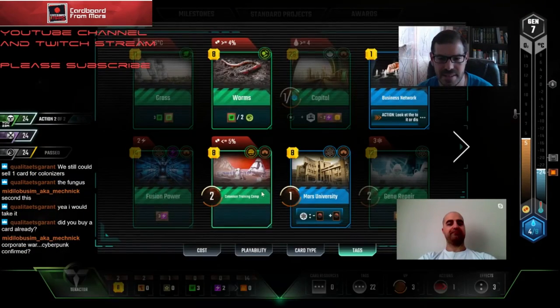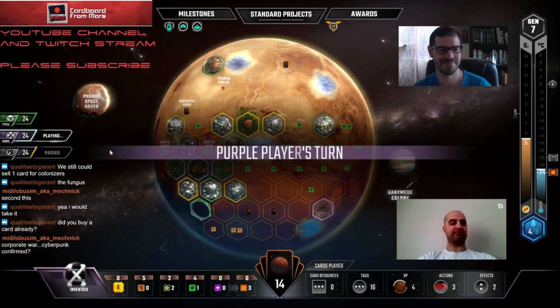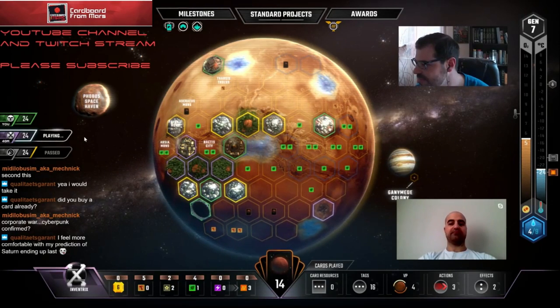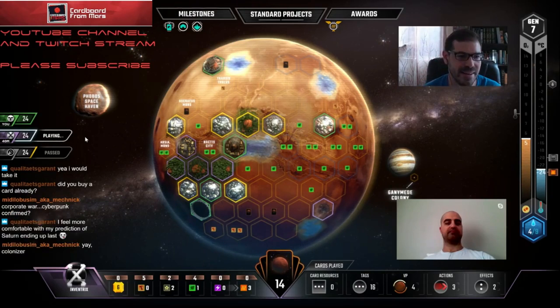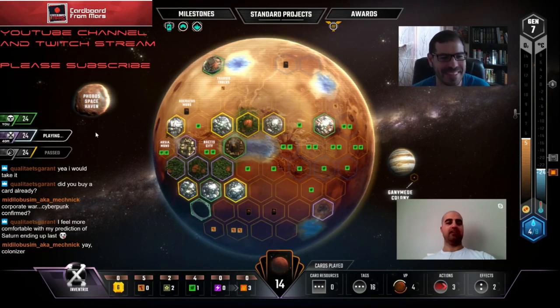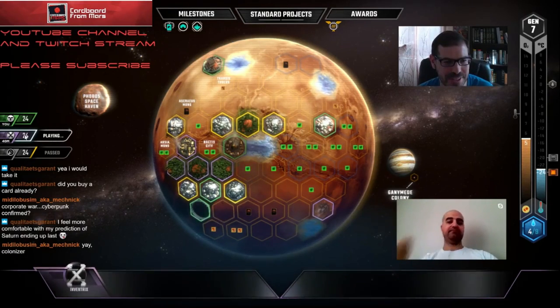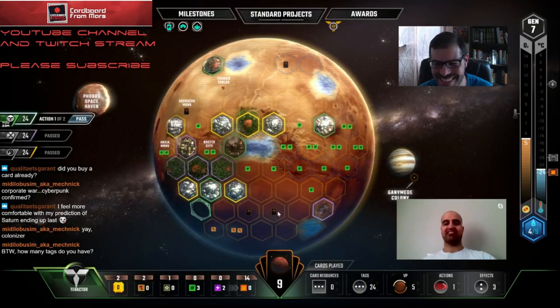Let's sell Extreme Cold Fungus. I bought a card already, Q - pretty sure I did. Let's get Colonizer Training Camp down. There you go Nick, how about that - we did it. Colonizer Training Camp - that picture is actually taken at a special facility in Hawaii. Oh is it? I don't know, I'm just kidding.